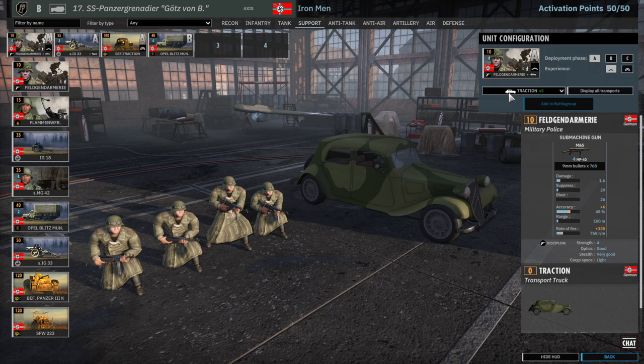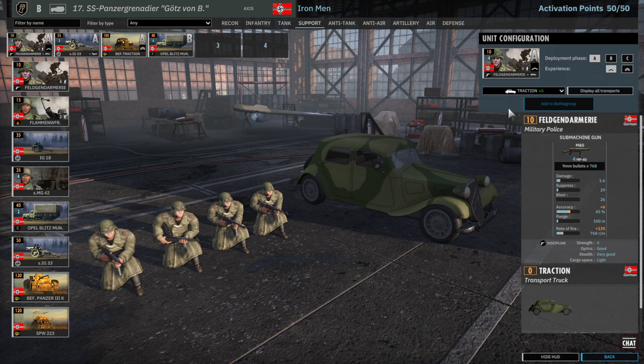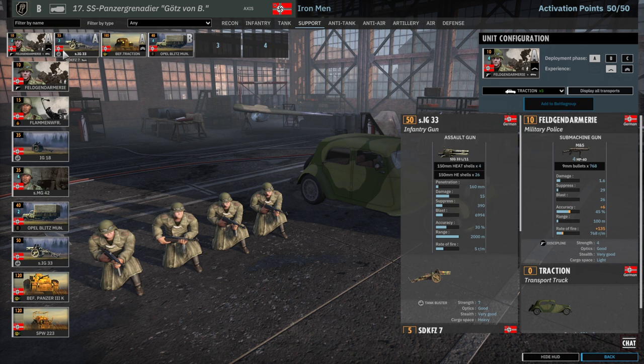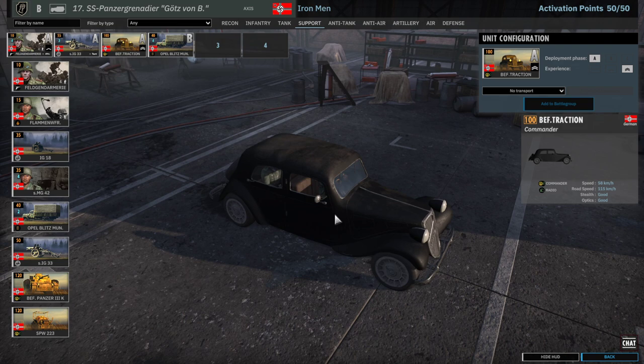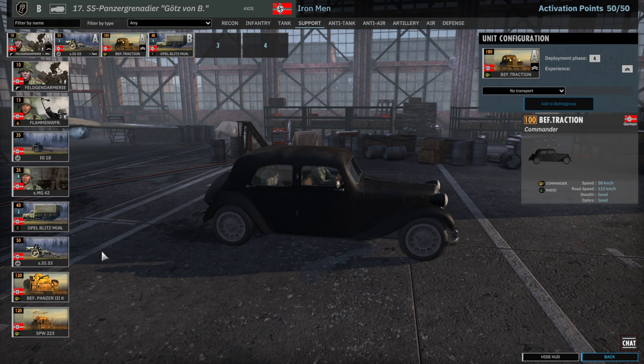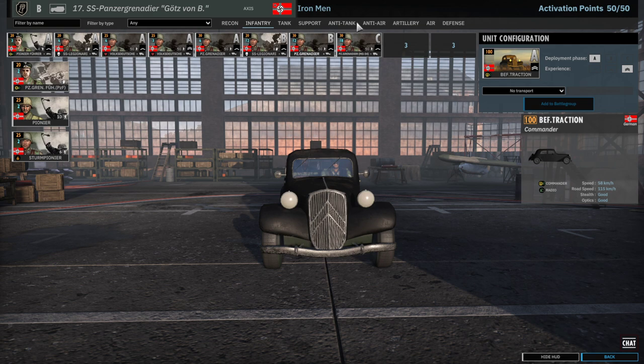In the Support tab you get the Tractions. Sadly you don't get them on the flamethrower anymore or on your MGs, but you still get them on the Felgen Amuri — that's what we bring here for extra Tractions and capturing territory early on. Then the IG-33 to hit the enemy hard with long range, giving you a good 2,000 meter range HE — always important to have in your deck if available. And then the Befehl Traction just because it's a cool commander. You could take another IG-33 card in B-Phase, an MG-42 card, or even a Flamer card, but the Traction is just too cool not to take as a leader.